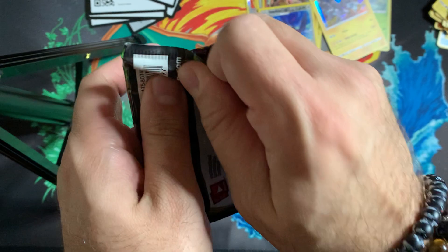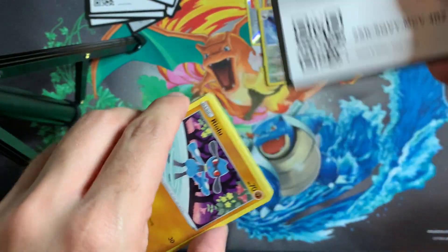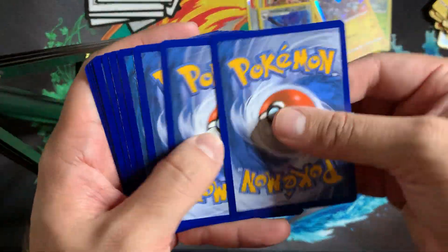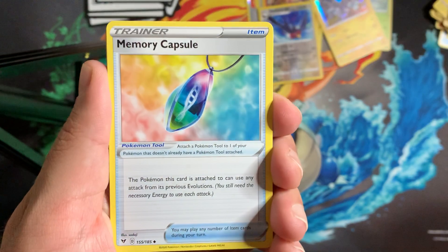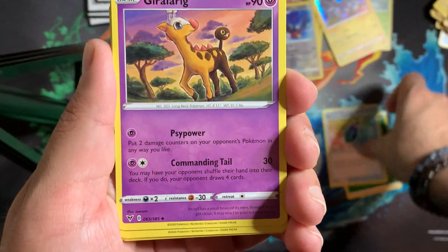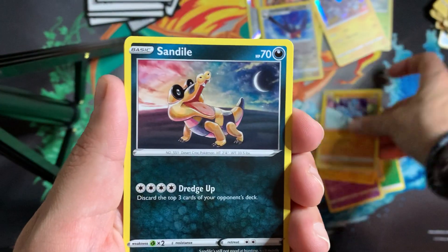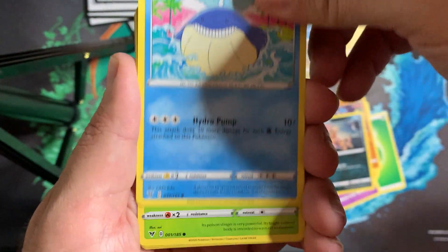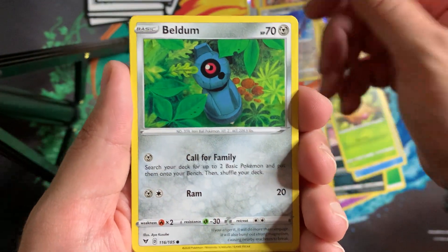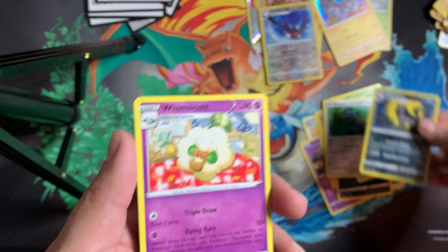Last pack of the second Alakazam box. There's a bunch of whitening on these cards. We got a Leaf Energy, Memory Capsule, Girafarig, Electrike, Riolu, Sandile, Wailmer, Weedle, Beldum, a Reverse Miltank, and another Whimsicott. So two Alakazam boxes and two fails — hopping straight into the Orbeetle box.